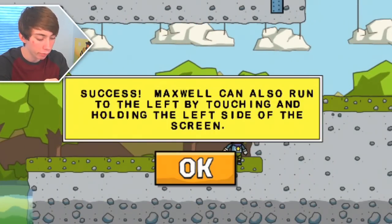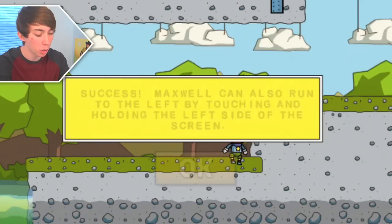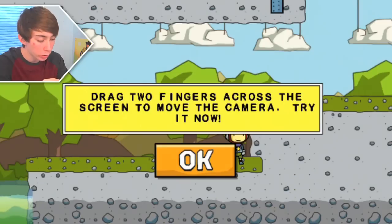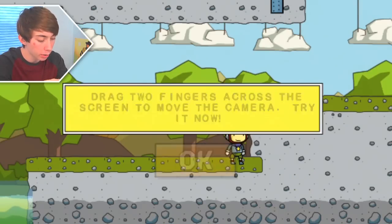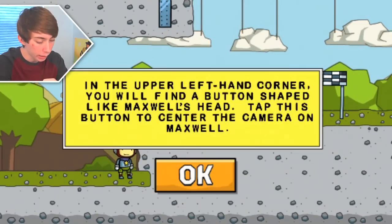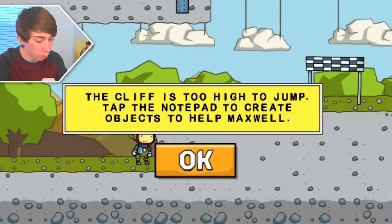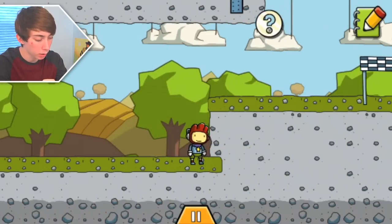Maxwell can also run to the left by touching and holding the left side. Most people who can run to the right can also run to the left - it's not that impressive. Drag two fingers across the screen to move the camera. Oh, I see. In the upper left hand corner you will find a button shaped like Maxwell's head. Tap this button to center the camera. The cliff is too high to jump - tap the notepad to create objects to help.